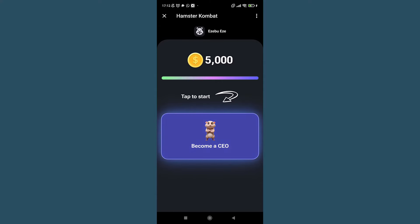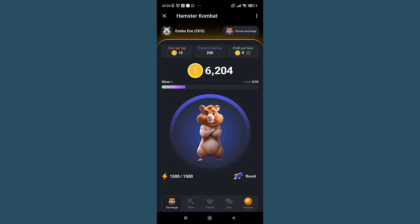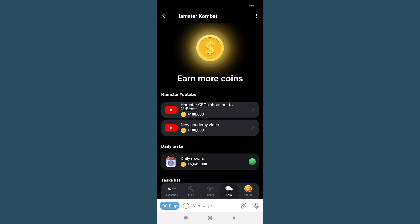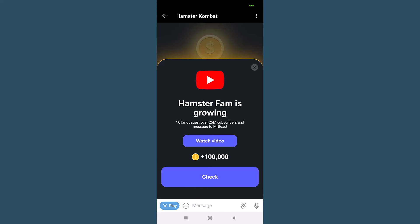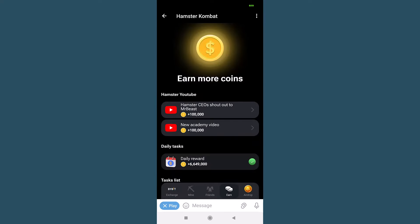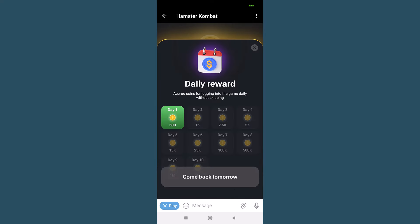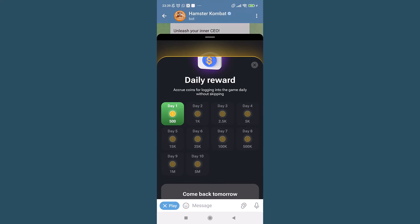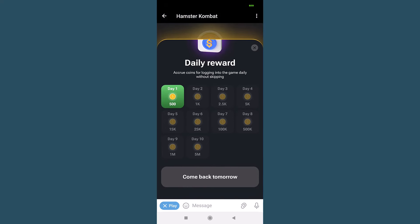Let's move on to the gameplay basics. When you start playing, you'll see the main game interface — spend some time getting familiar with it. Your first goal is to complete tasks in the Earn section; these tasks will give you the capital you need to kickstart your exchange. The first section simply requires that you watch a YouTube video and claim up to 100,000 coins. In the Daily Reward section, just click on Daily Reward for Day 1, which gives 500 coins — click Claim and the 500 coins are added immediately.